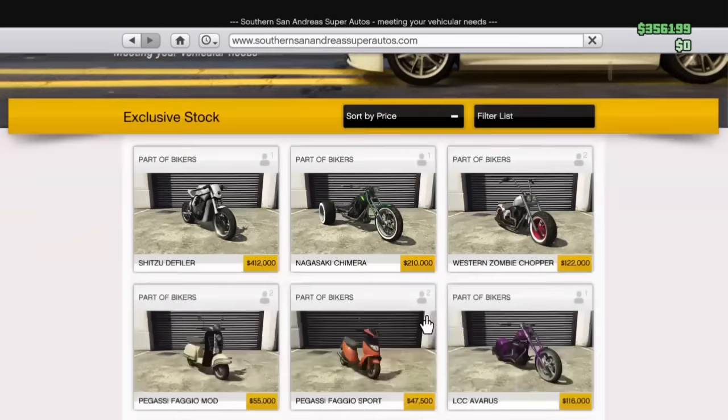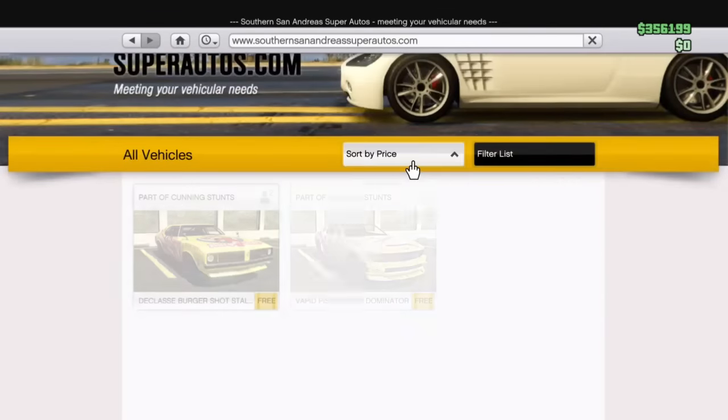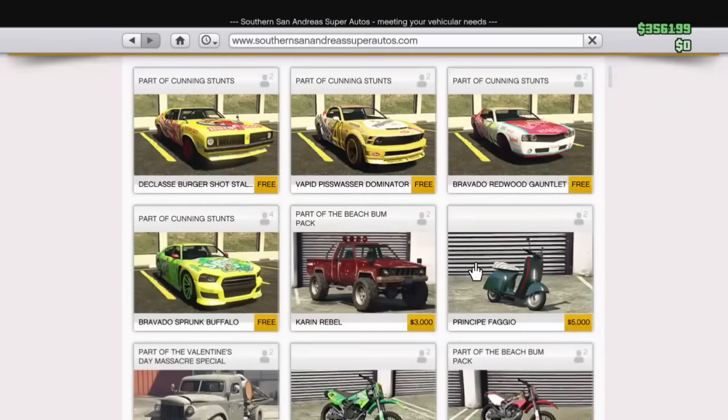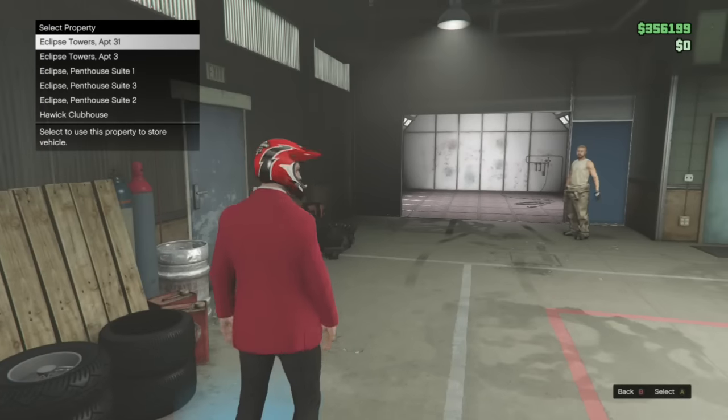The first step is to get the clubhouse with nine Faggios, and in the 10th slot put your fully modded bike. If you guys need any help, there will be a text tutorial in the description below.